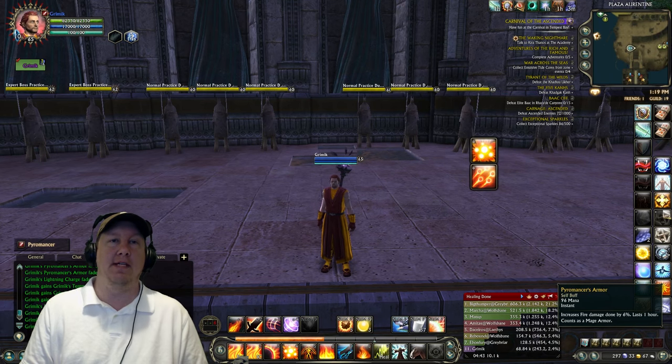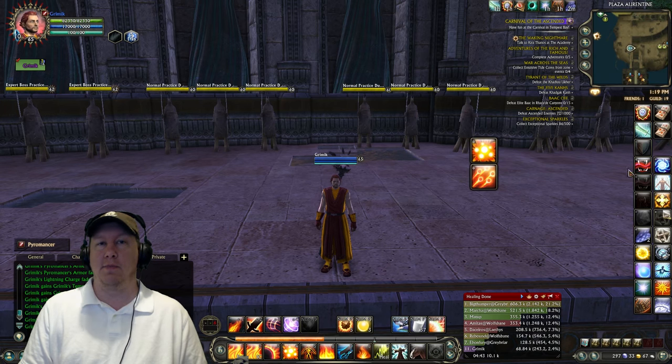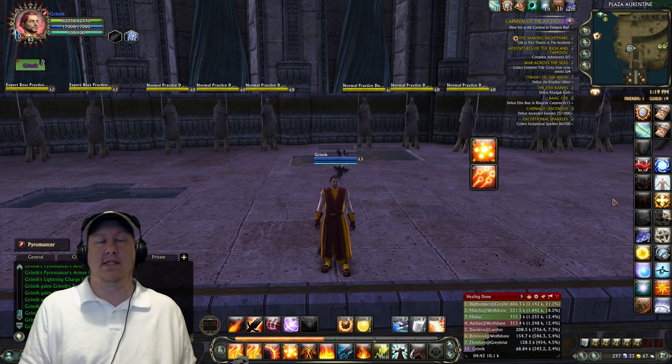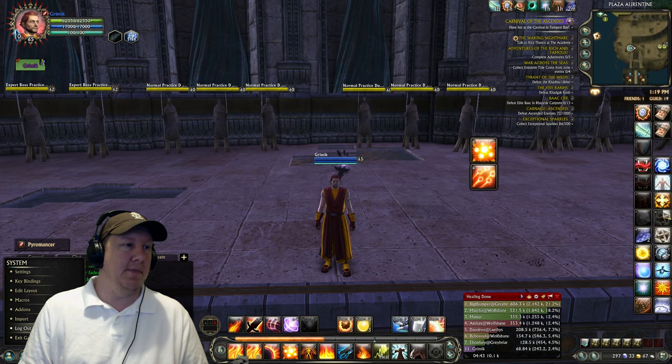The buffs you will need are Pyromancer's Armor and Lightning Charge, along with any guild or planar buffs and consumables. Now let's go ahead and go into the macros.